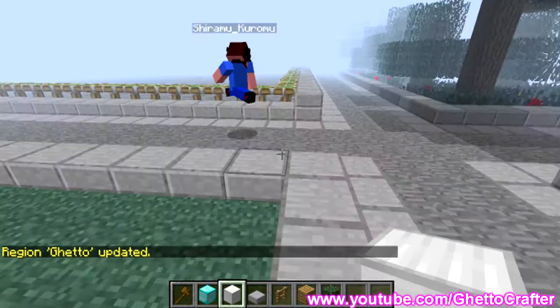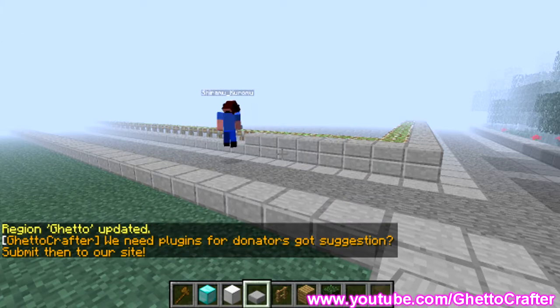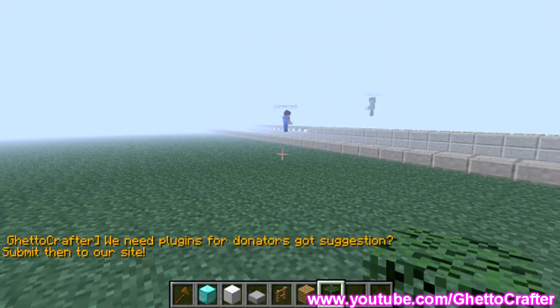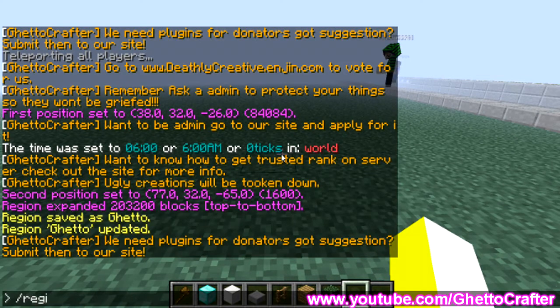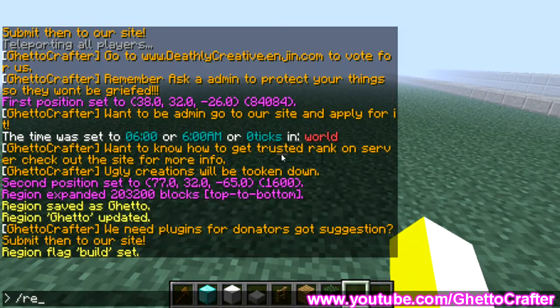The region is updated. Now I've got it so only I can build here. Jordan, come here — tell me if you can build here. Nope, he cannot build here. To set flags, you just type slash region flag, then the name of the region, then the flag. I'm going to put build deny so no one else can build here — only I can.